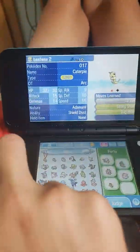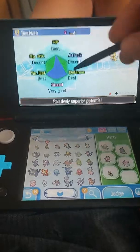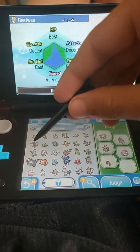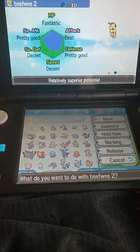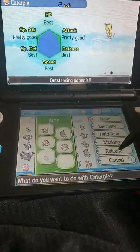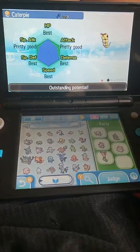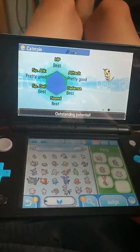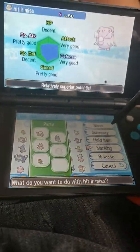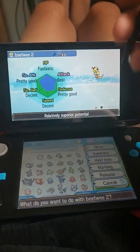This was my first shiny Caterpie. It has best defense, best special defense, and best HP, and the speed is pretty good. Then I got this random one when I was just walking around in the grass — pretty good IVs for a random one. And then we've got this new one. Oh! This one's almost a 6 IV one, so this one will become a Butterfree then. I'm just gonna move this one. This was the one that one of my friends gave me.